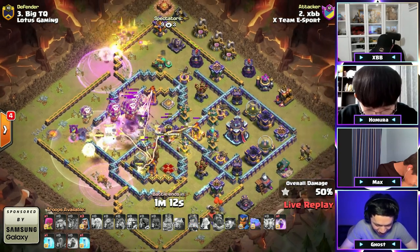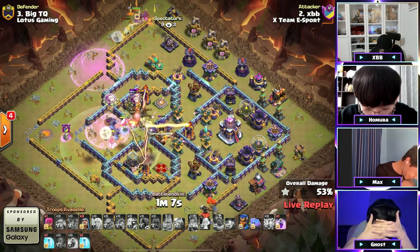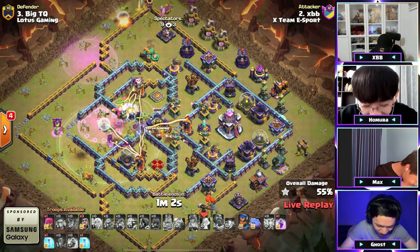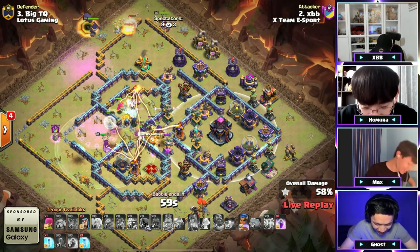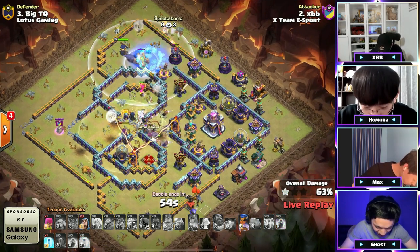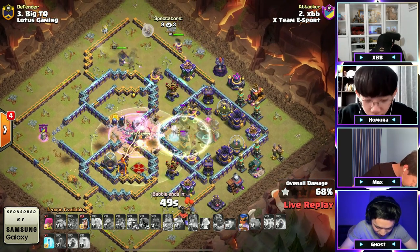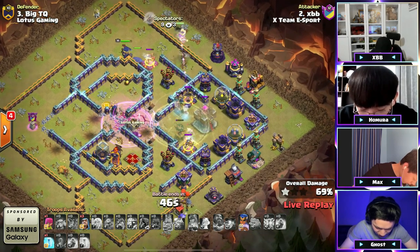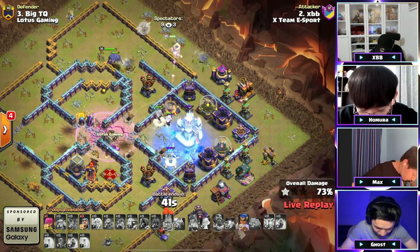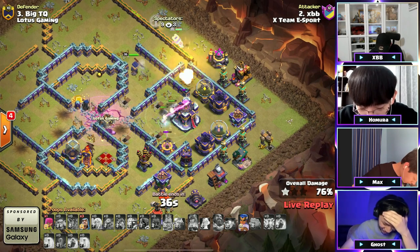The balloon defensive CC — the counter to valks. He's moving through, the electro titans taking the balloons down quickly, but there's a lot hitting him in the core. The queen — oh no, the healers! He freezes just in time to protect the healers. He drops a rage onto the electro titans and the yetis in the core — they're skipping the invisibility spell. The queen's running around the town hall though, no queen ability. The electro titans are going to make their way to the town hall next.